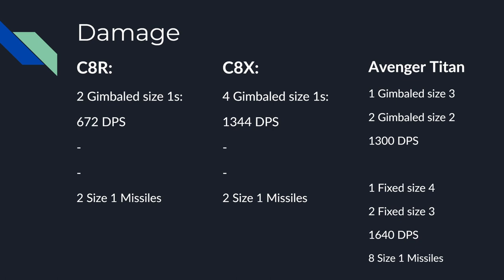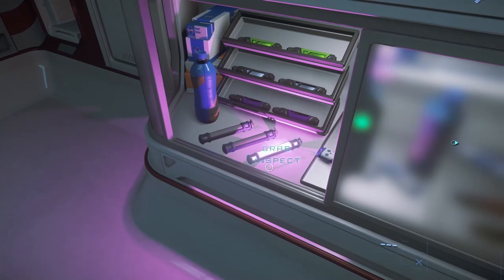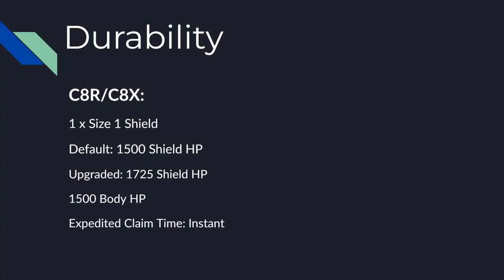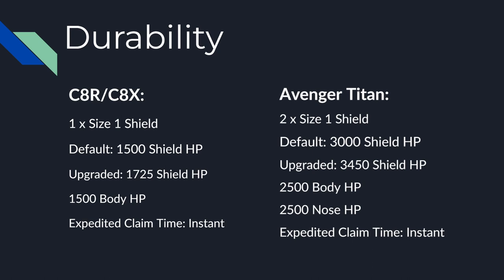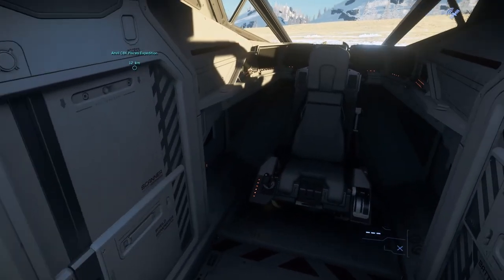Finally, just as a reference point, the go-to combat recommendation in this price range is the Avenger Titan, which has a burst DPS of 1300 if equipped with a fully gimballed loadout and 1640 if fixed. It also can be equipped with eight size 1 missiles. Clearly, the C-8R is not meant to be much of a fighter, so if you can't fight, run! Looking at durability: the C-8R and C-8X have identical values here — both have one size 1 shield, which when left as default gives you a shield HP of 1500, upgradeable to 1725, a 15% increase. The Pisces can take a total of 1500 damage to the body before exploding, and has 250 HP for each wing before those wings detach. The Avenger Titan has two size 1 shields with a total of 3000 HP by default, going up to 3450 when upgraded, and can take up to 2500 damage to either the nose or the body before destruction, with about 1000 HP in each wing.